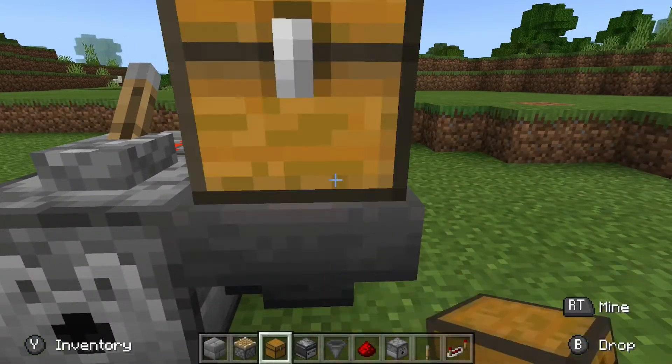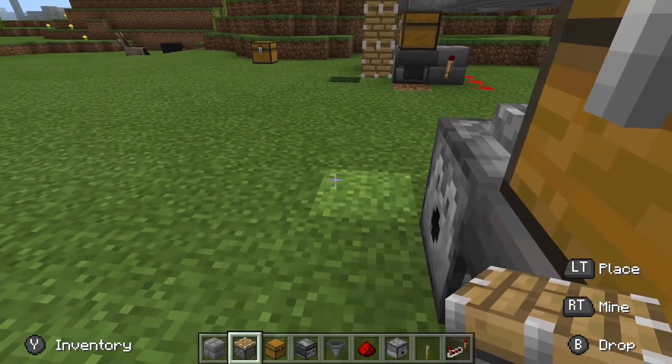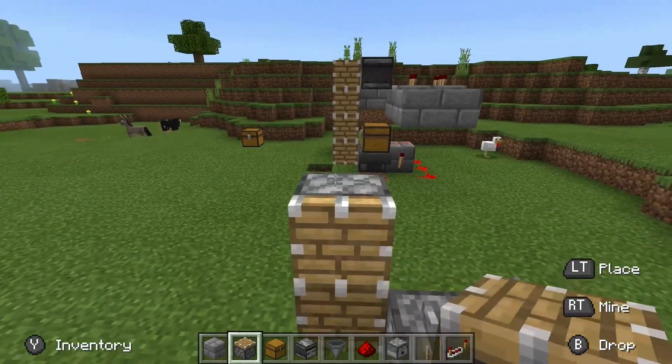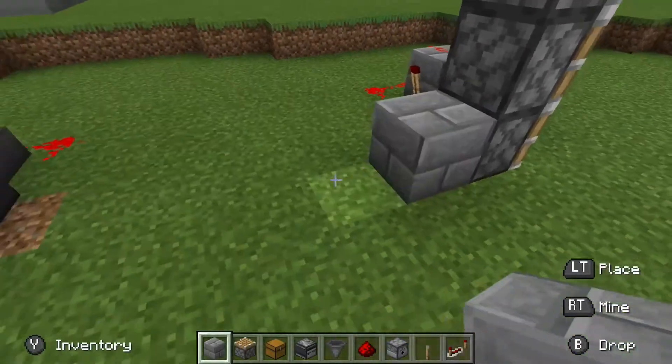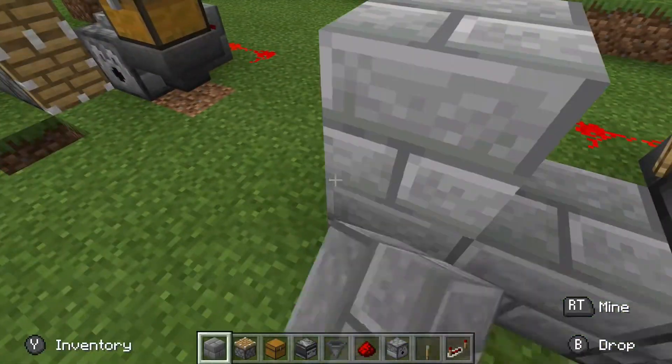Place a chest on top of the hopper, then place your pistons going up four times. Come around the back and place your blocks like this.